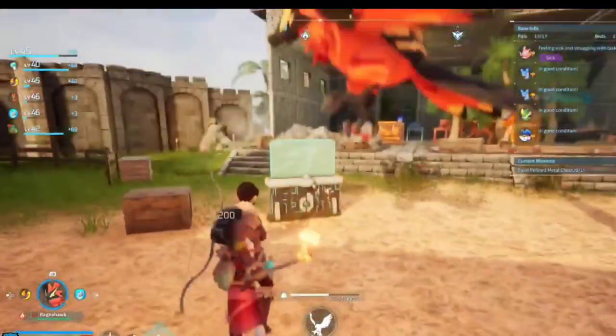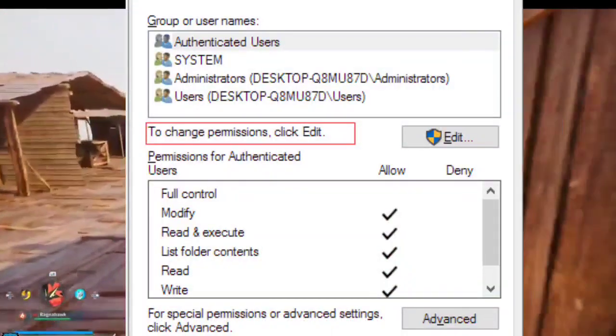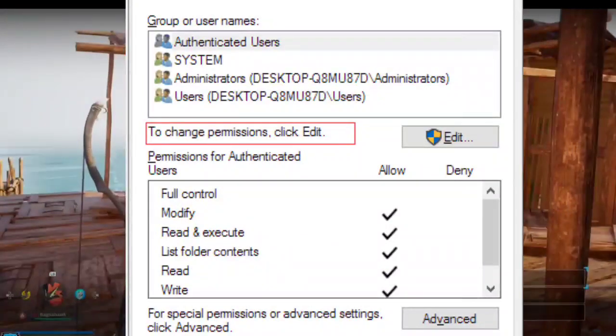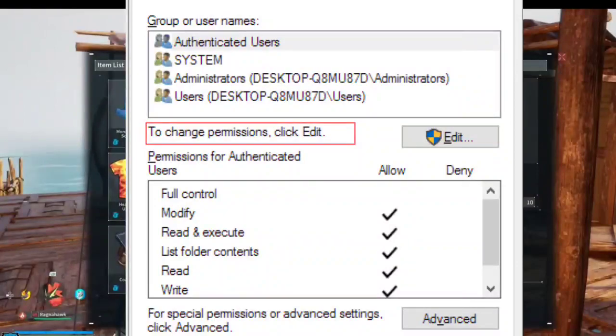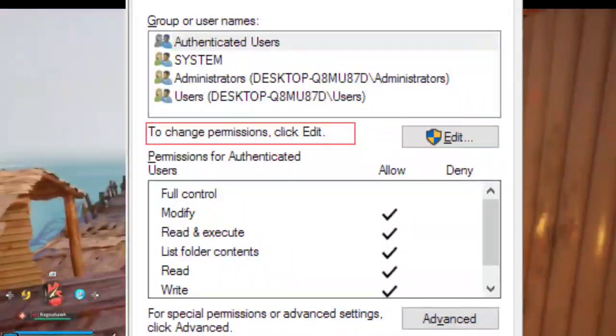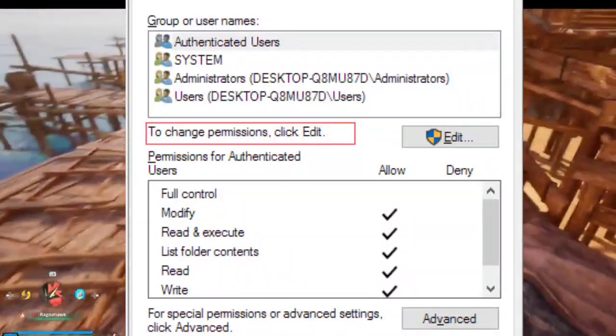Step 2: Checking permissions. Permission issues can sometimes throw a wrench in the works. Ensure your server user has the right permissions with these quick steps: right-click palworldsettings.ini and select Properties. In the Security tab, grant full control or at least read and write permissions, then apply the changes.